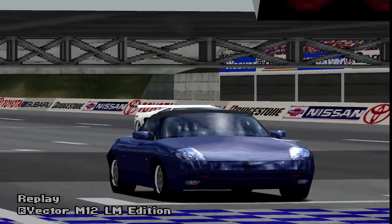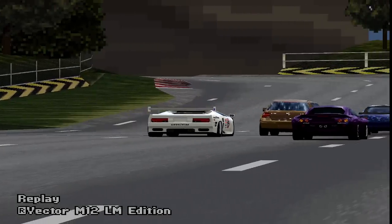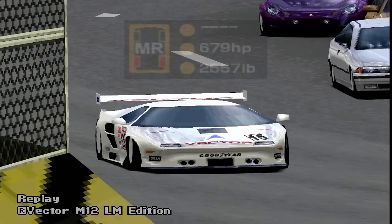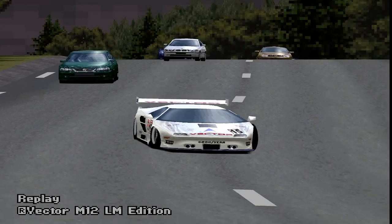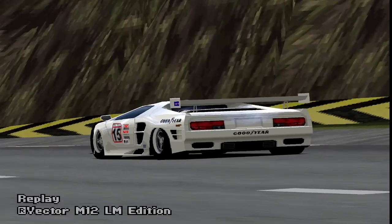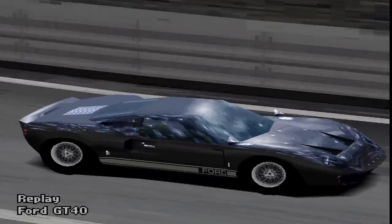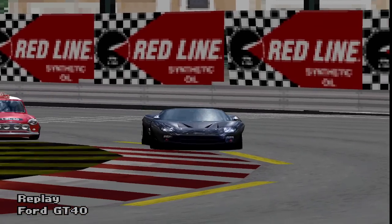So you start to race with your streetcar of choice and... is that a full-blown race car? Meet the Vector M12 LM Edition. We have a 600hp V12 beast in this event, which is way past the 295hp restriction unforced upon us. Unlike the well-documented historic cop race at Rome where the GT40 appears, the M12 wasn't intended to be there, but I might have a plan against this cheater.